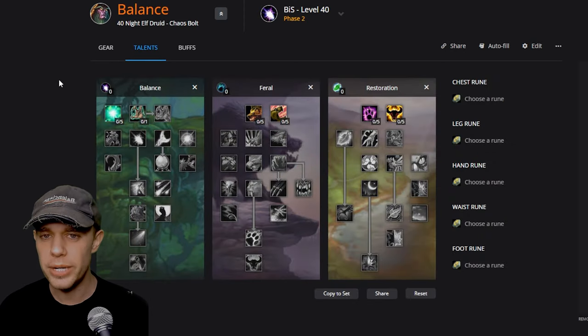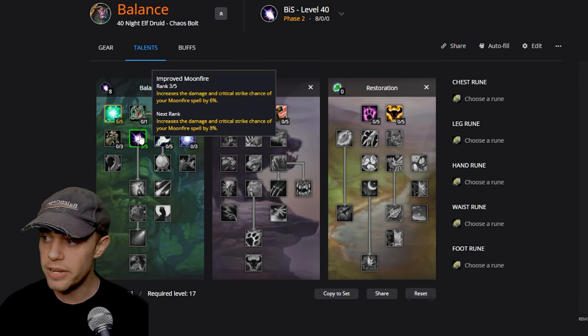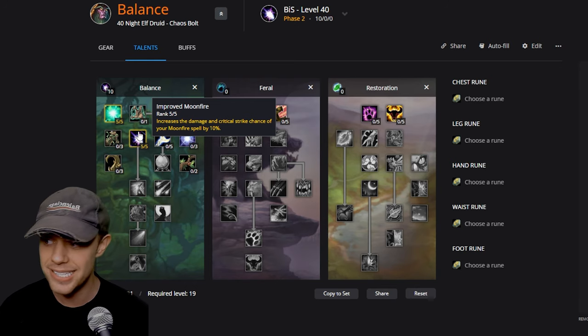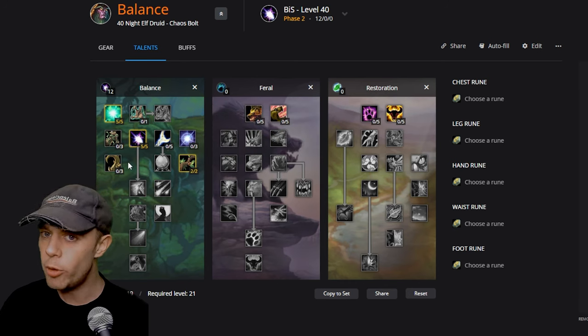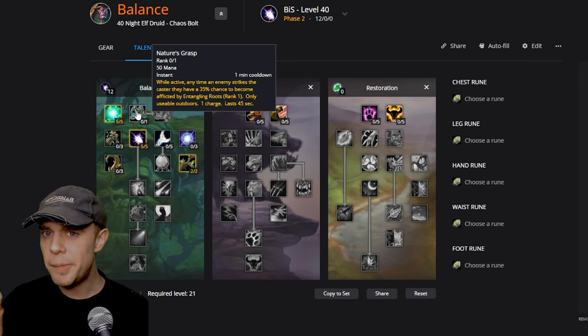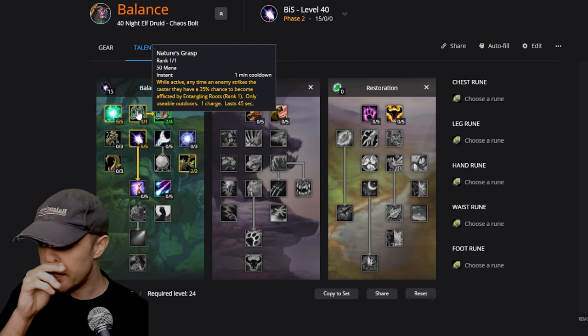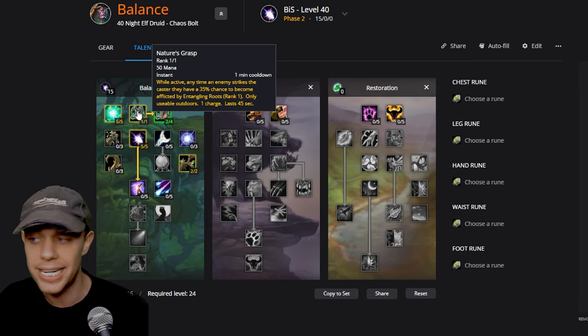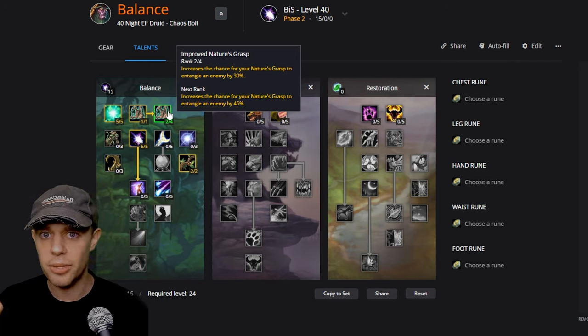Now let's look at talents and runes. At level 40, we have 31 points to spend. First, five points into Improved Wrath, reducing cast time by 0.5 seconds. Then five into Improved Moonfire, increasing damage and crit chance by 10%. Two into Nature's Reach, increasing spell range by 20%. Then three more points to reach Vengeance — either Improved Thorns or Nature's Grasp. Nature's Grasp is great while leveling: while active, enemies that strike you have a 35% chance to become entangled, letting you move away and deal damage from afar. The improved talent further increases that chance.